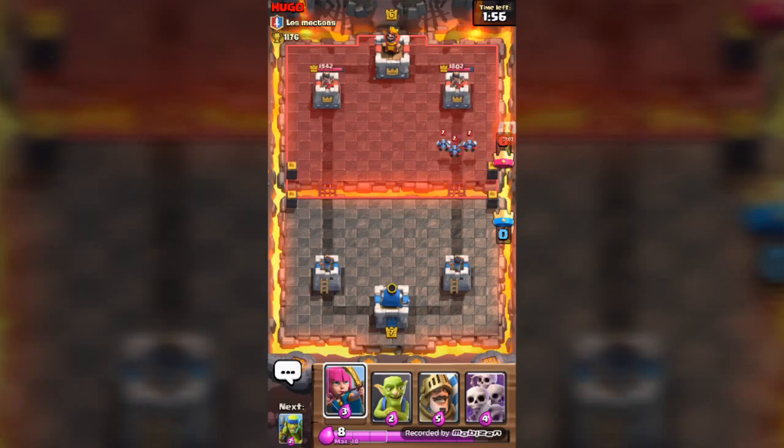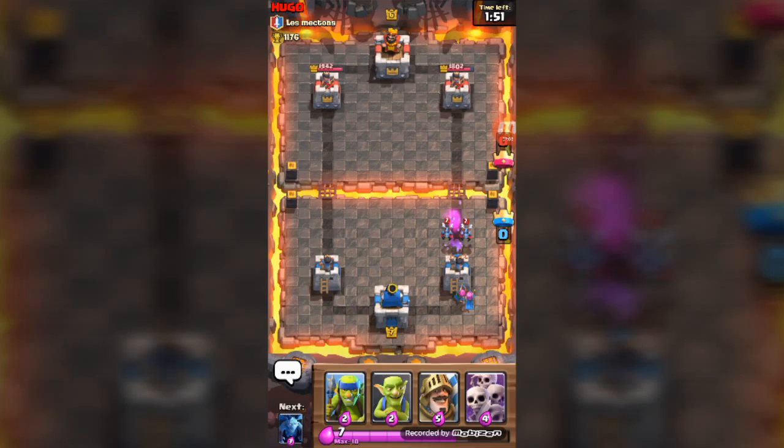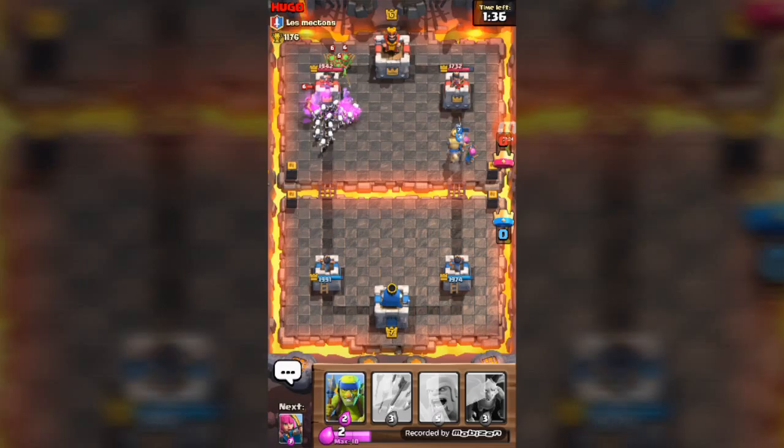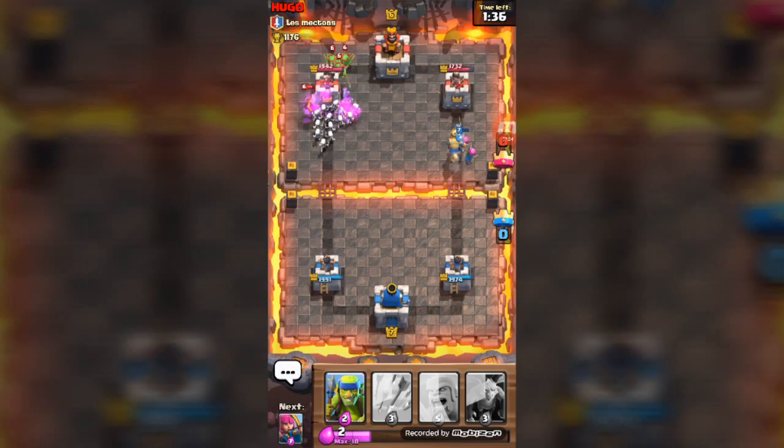We do take out his whole push. We're going to save up some elixir while our barbarians go for that tower. He drops down his minions — we're going to wait. We drop down our archers. He drops down his hog rider — take out the hog rider! Yeah! So we drop down our prince.